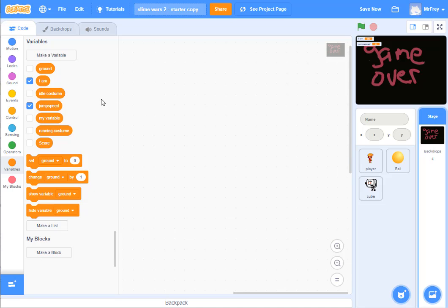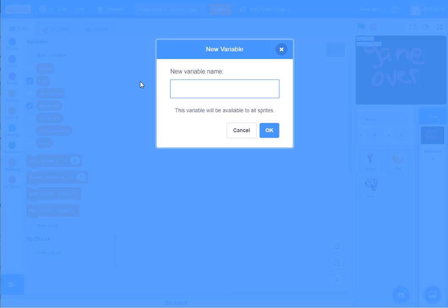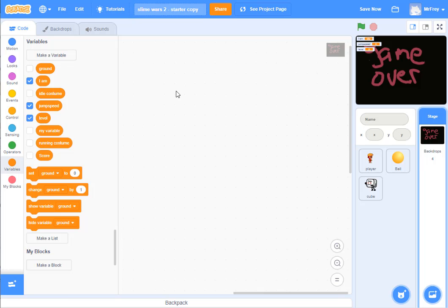Let's think about anything else I'm going to need to get this game working. One of the things we mentioned is that there are going to be different levels. We have a variable for score — we can keep track of the score — but we also want to keep track of what level we're on, and we don't have that yet. So I'm going to go to 'Make a Variable' and type in the word 'level.' This variable will be available to all sprites, so I say OK. Now I have a variable called 'level.'